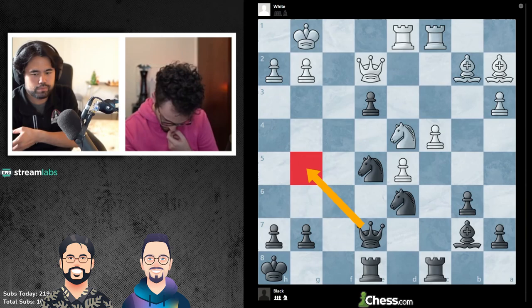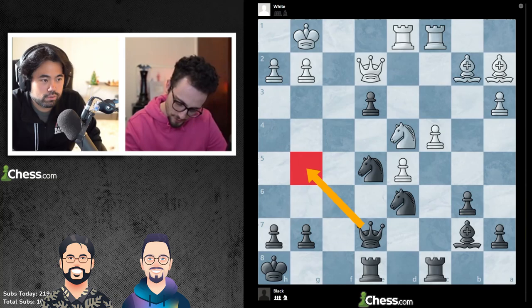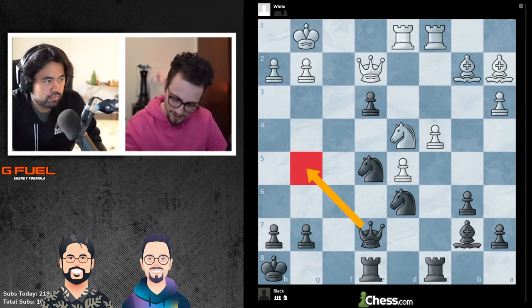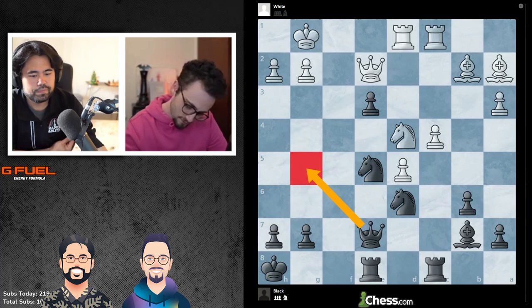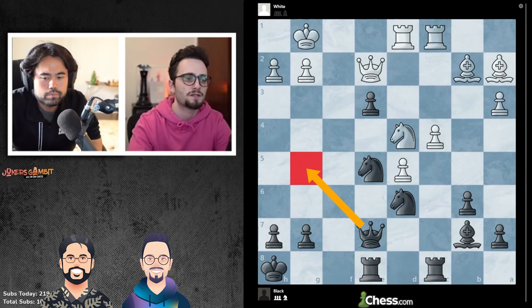I think rook f8 is a very hard move to play. Very, very hard. And after rook f1, rook f2 is also not natural whatsoever. All right, so we have one more, right? We can do like two more. I'm nearing 10 hours of streaming, but I feel fresh. Okay, this is puzzle 26.